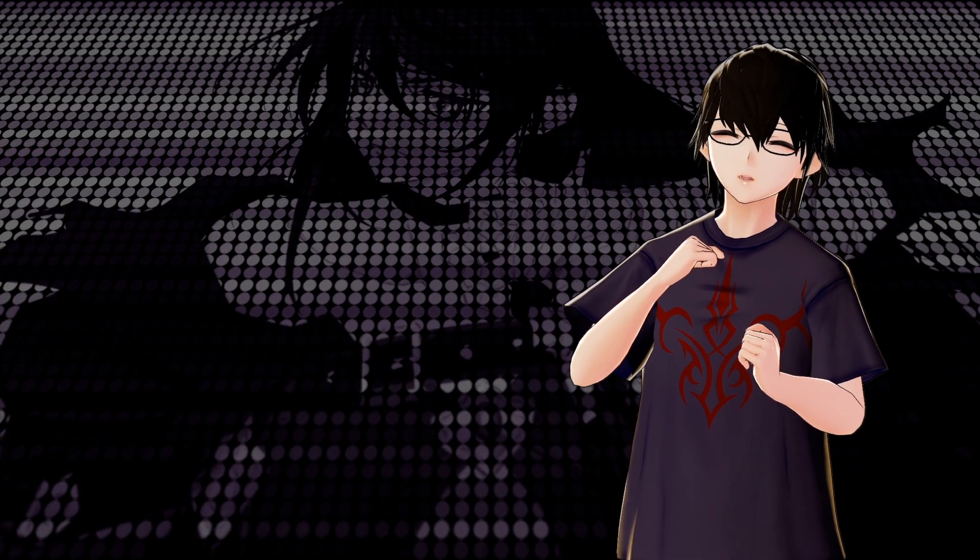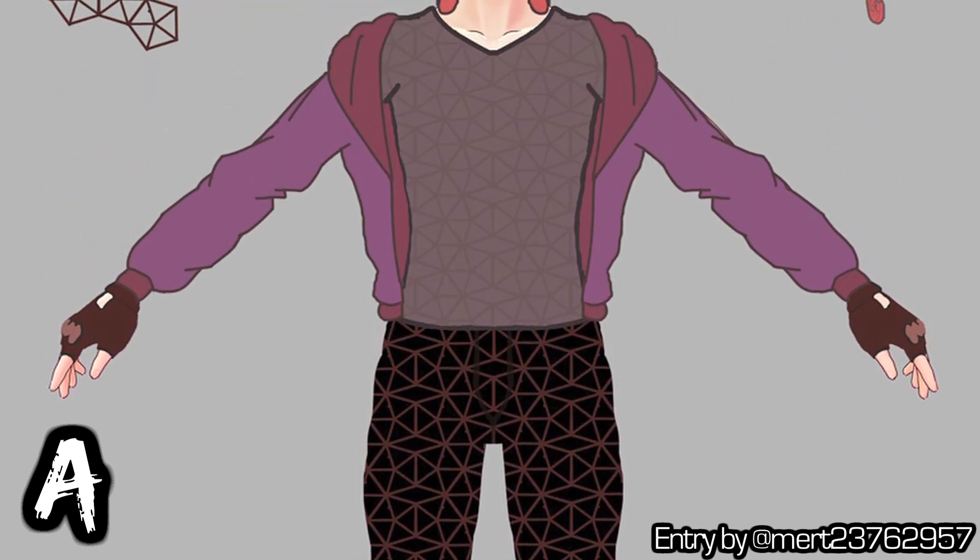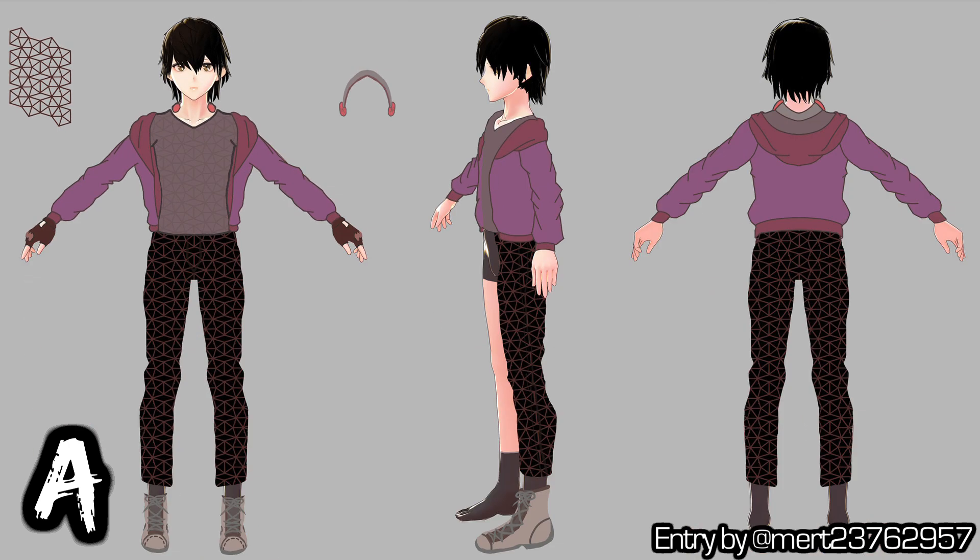Let's move on to our first entry. Entry A comes from Mert 2376-2957. It's like a cyber dye — an open hoodie vest with a triangular pattern on the shirt and pants. Obviously the side view will have symmetrical pants and shoes. Then we have what looks like headphones, though I could be wrong. Overall, it looks pretty fashionable.